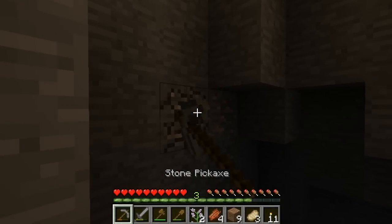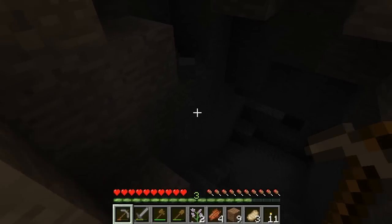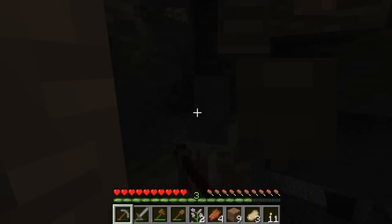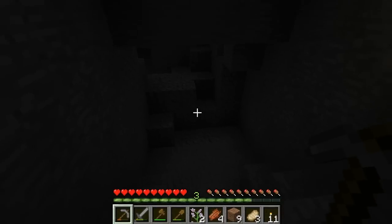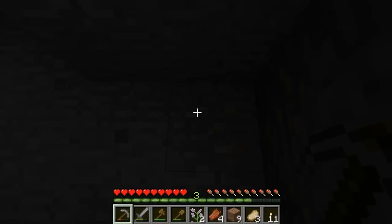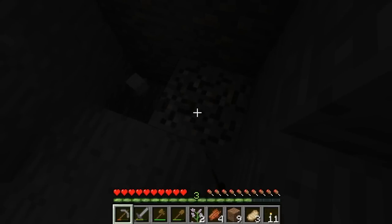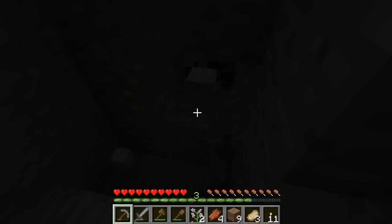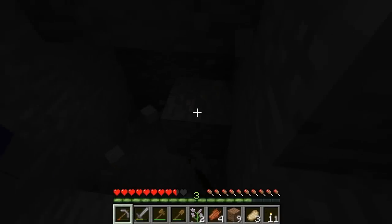Let me put a torch down there so I don't fall and screw everything up. There's some iron right there — that was the goal! Some iron so I can get a bucket and get a farm going, grow some bread. I'm going to try to do more farming than just bread but bread's the easy one. There's some more down here. I'm not going to waste a torch — just trying to get it and get out. Having some iron tools would definitely be beneficial too.